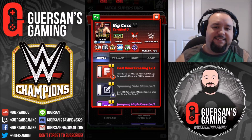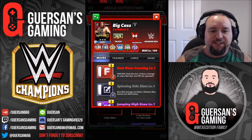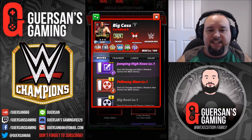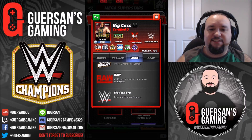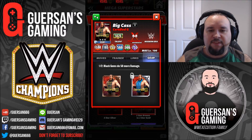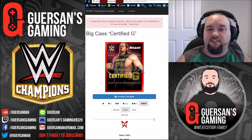Now let's check Big Cass - he is a damn beast. I just got mine to gold just this week, not fully leveled, and neither are the trainers unfortunately. His moves are East River Crossing, Spinning Side Slam, Jumping High Knee, Fall Away Slam, and Big Boot. Trainer skill at 5000: receives 30% less damage from blue gems. He has links with Enzo, Big Cass, Raw, and Modern Era, and he also has two gear sets.